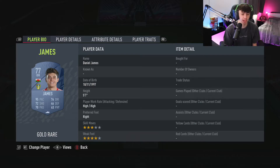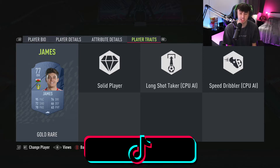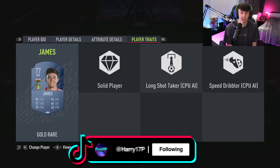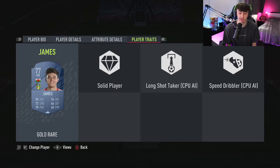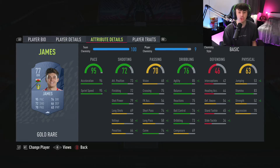At right mid we're going for Dan James — mainly because of his really good pace. He's got great pace, a good weak foot, high/high work rates, good stamina, and overall he's just a very good starter player. At 77 rated, his 95 pace means he can bomb up and down that line very quickly. His traits include solid player — which feels great in this game — good long shots and finesse shots, and speed dribbling. His sprint speed goes up to 99 on 10 chemistry.